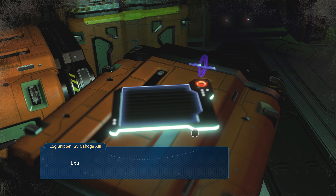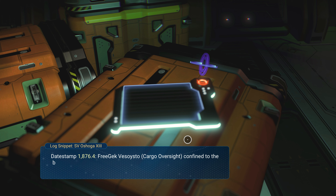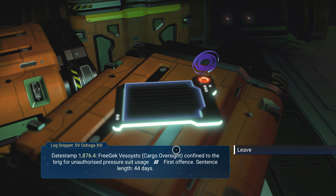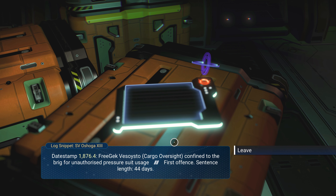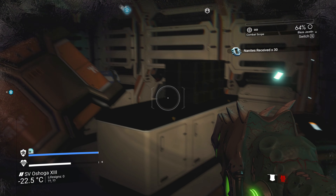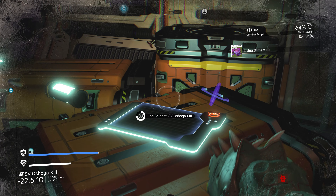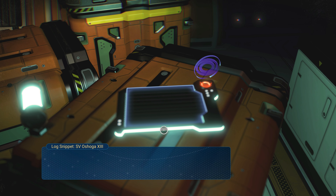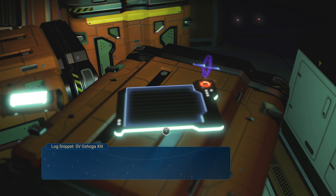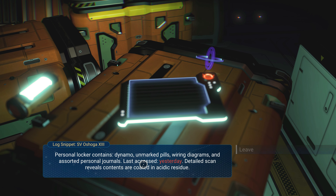Let's read the log. Extract from Watch Officer's Daily Report — about discipline. Freegek Vessoito, the cargo oversight officer, confined to the brig for unauthorized pressure suit usage. First offense, sentence 44 days. Unauthorized pressure suit usage — what the heck was Vessoito up to? Another log: partial crew equipment record. Name: Specialist Deke, specialism cargo loading. Personal locker contains dynamo, unmarked pills, wiring diagrams, and assorted personal journals — last accessed yesterday.